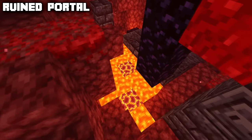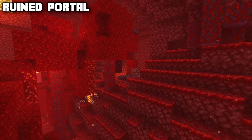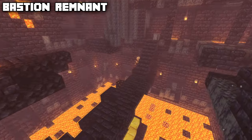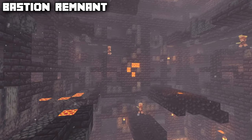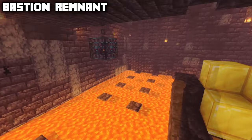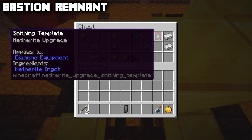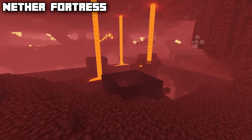The nether also has the bastion remnant, with four different types: the housing bastion, the treasure bastion, the stable bastion, and the bridge bastion. The treasure bastion is probably the best for loot — it contains a magma cube spawner, a whole lot of gold blocks, and a chest that is guaranteed to have the netherite upgrade smithing template, and could also contain some netherite.